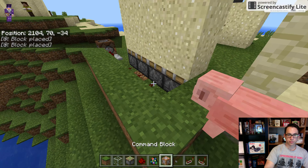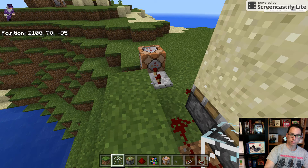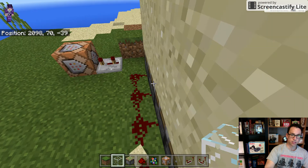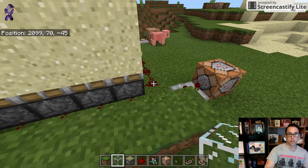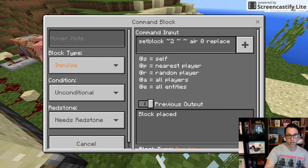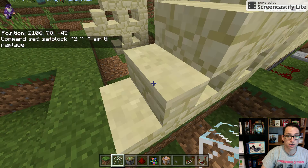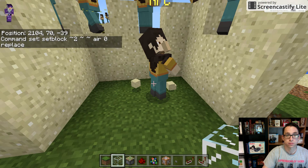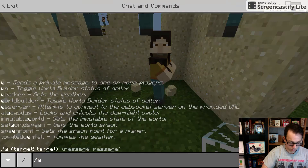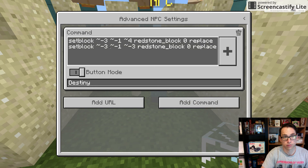It's a pretty simple build: I just laid some sticky pistons up with some sand blocks and ran some redstone behind it. Then I took a repeater — this is three ticks, you can do however many ticks — and I just have the set block command to replace the redstone block with air. I did have to write down my coordinates and calculate them so that it was three blocks away, and this happens to be on the Z axis.